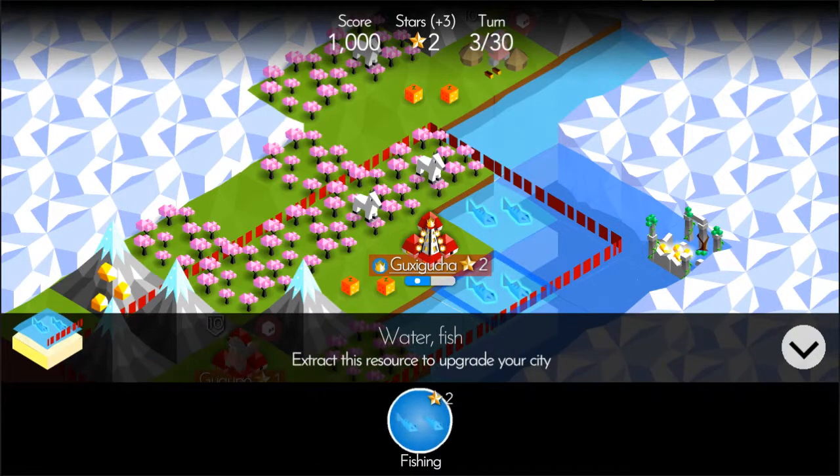I want to expand this city as well, so let's spend four stars to get two animals for hunting so we can expand this city. Let's get another workshop going to make sure we keep that star income up.